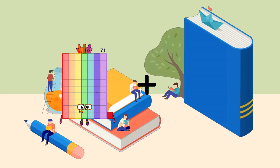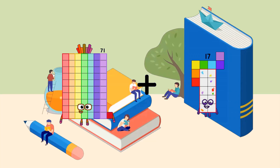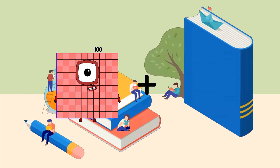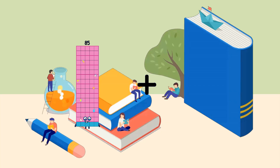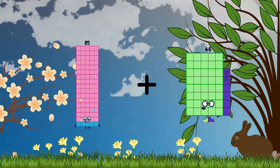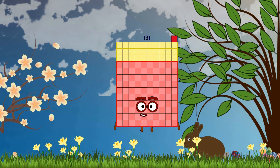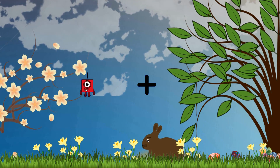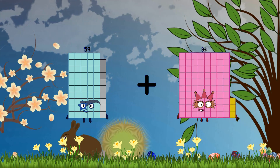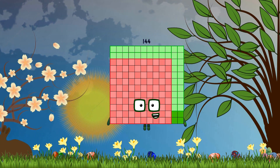71 Loss 17 equals 88. 85 Loss 46 equals 131. 59 Loss 85 equals 144.